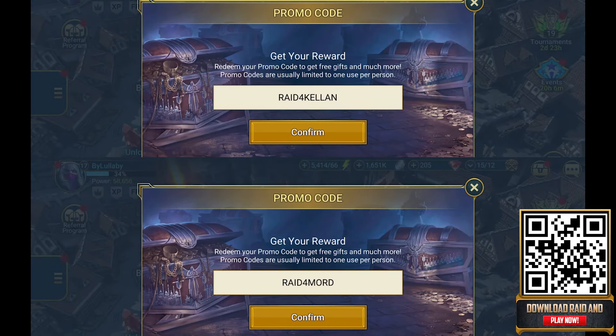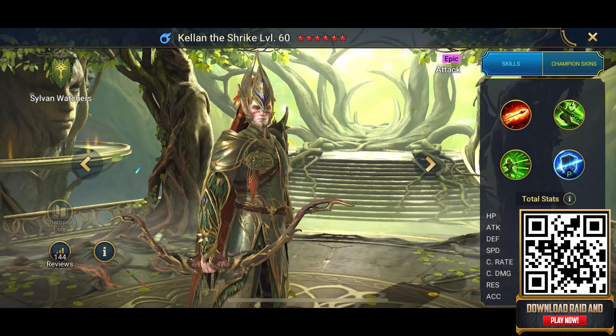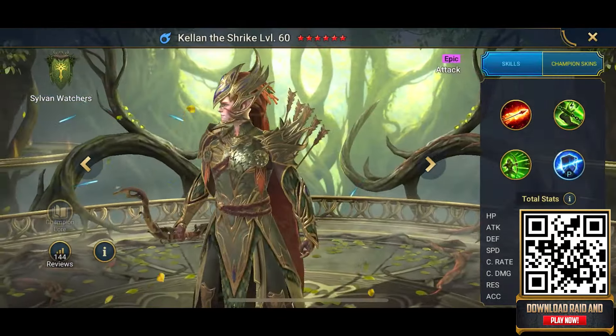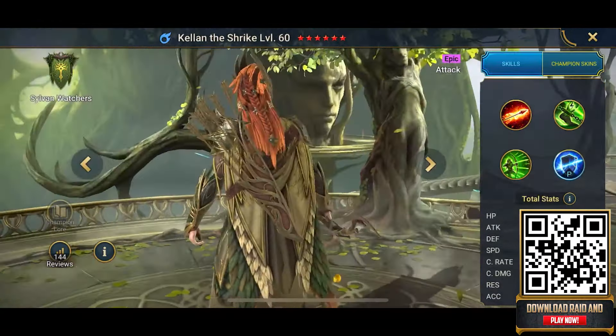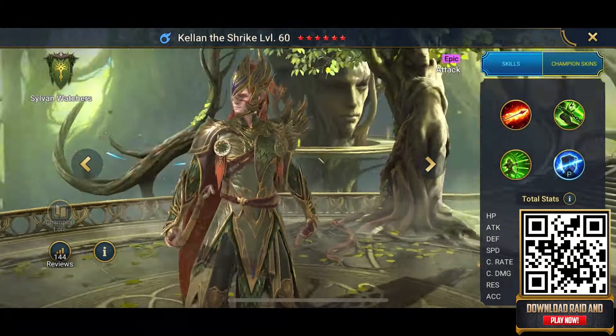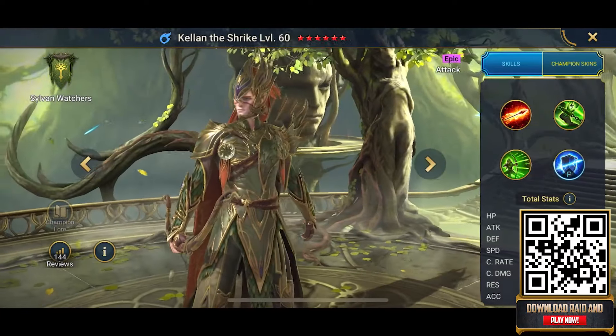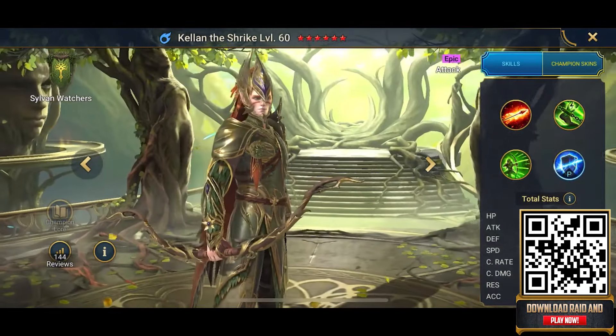You are going to get some amazing choices for free characters in the game, so do not sleep on these. We'll start off with the promo code RAID4KELLAN for Kellan the Shrike, the epic champion from the Sylvan Watchers faction. Kellan has a powerful damage AOE, and he also has a move which reduces a target's turn meter — super useful for a number of different bosses. There is also silver and energy included.